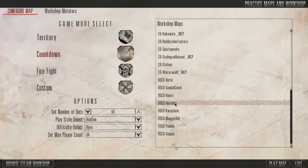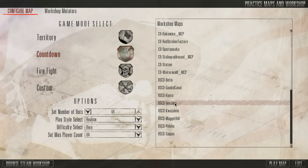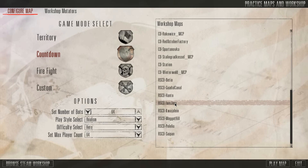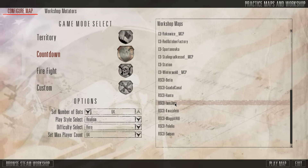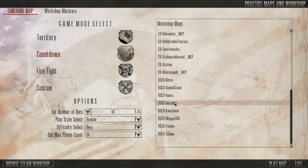Hey everybody and welcome to the next episode of the D-Daily Special. Today's Daily Special will bring you Rising Storm once again, and now we're going to do the most D-Day-ish level in the game, namely Iwo Jima.